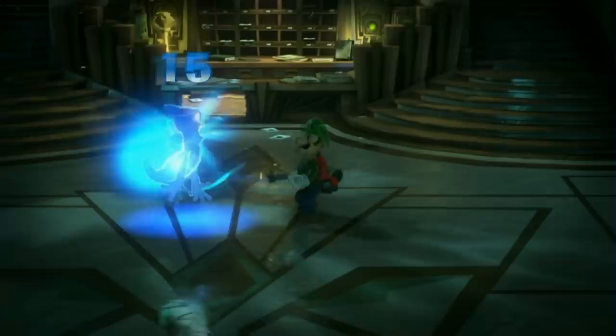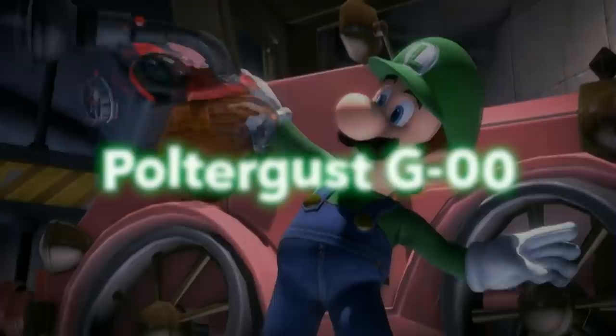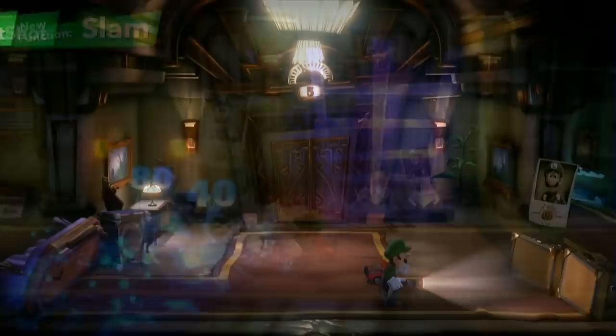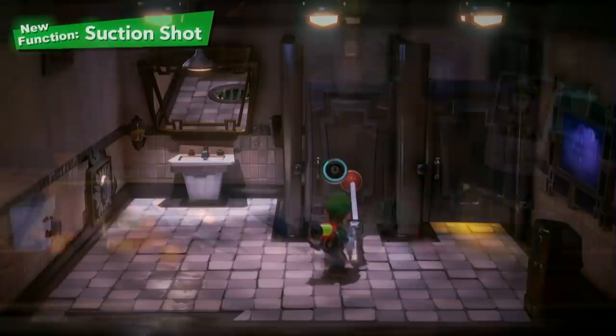Luigi's new Poltergust G00 has the powerful suction capabilities required, and other new features as well. First, the slam: while trapping a ghost, slam it on the ground to inflict some damage — it helps to get other ghosts in on the action. Next, the suction shot: fire with a plunger to attach it to something, then pull the string, and you can destroy furniture and more. It's effective against certain ghost types, too.